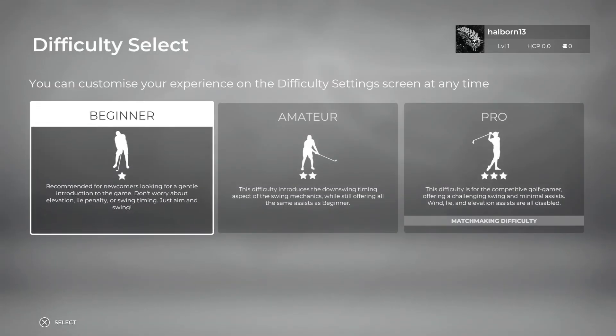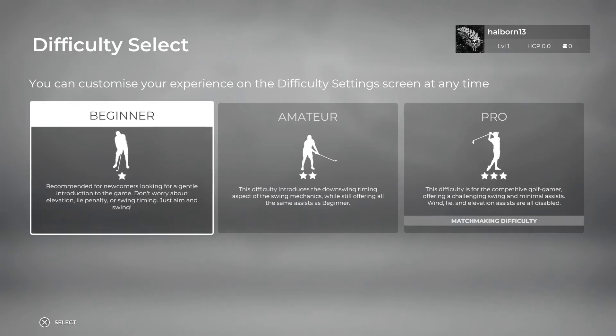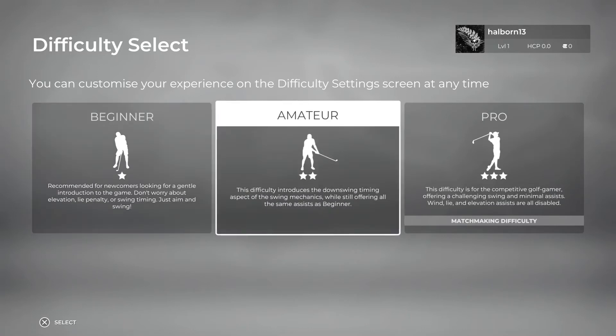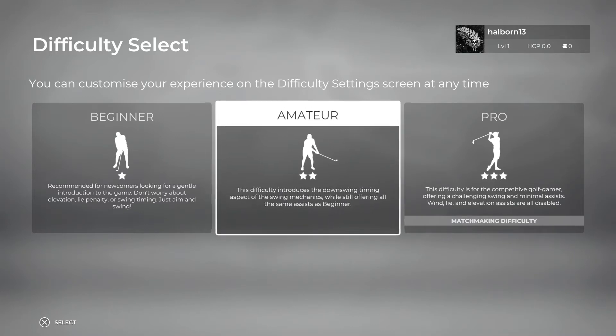This is where we part ways, my young Padawan. All that's left for you is to choose a difficulty level and then customize your golfer in the MyPlayer menu if you want. Have fun, and I'll see you out there on the links. Customize your experience on the difficulty setting on the screen at any time. The newcomer difficulty introduces things from the timing aspect while all the swing mechanics still offer the same assistance as a beginner. This difficulty is for the competitive golfer, getting out of the challenge in swing with minimal assists. Wind, light, and elevation assists are all the same. I think we'll stick with amateur for now.